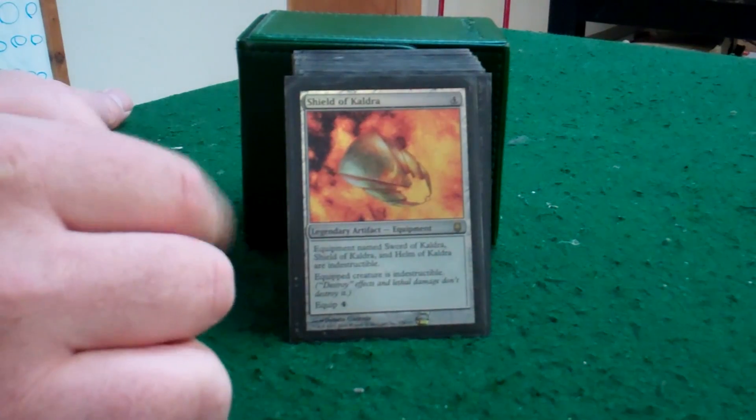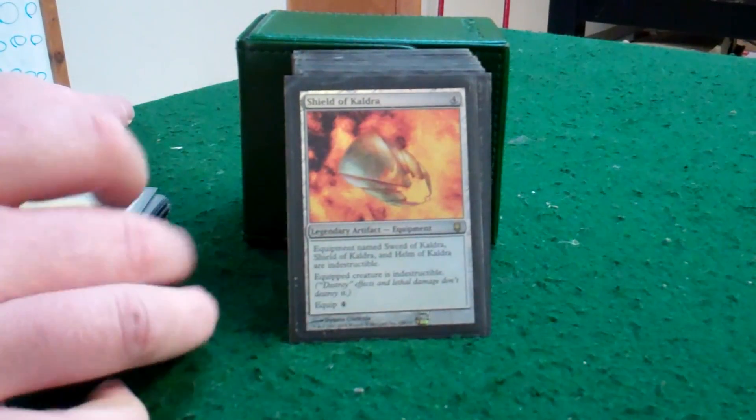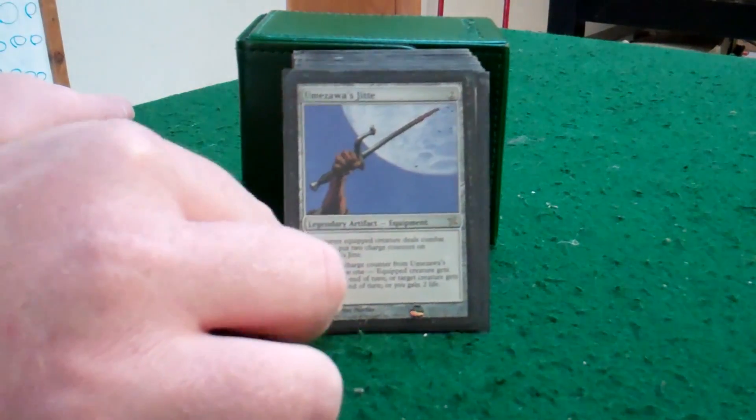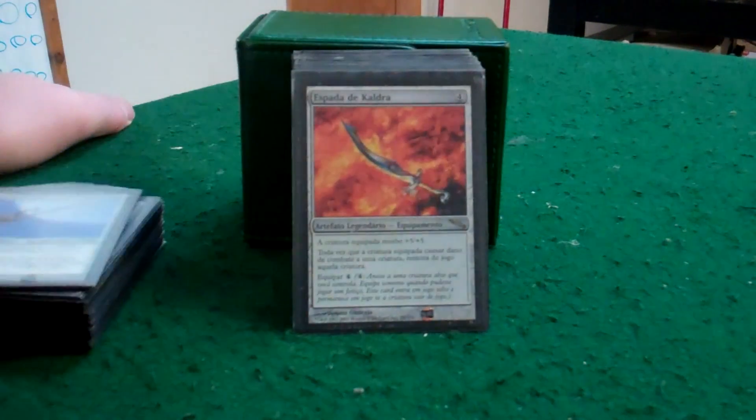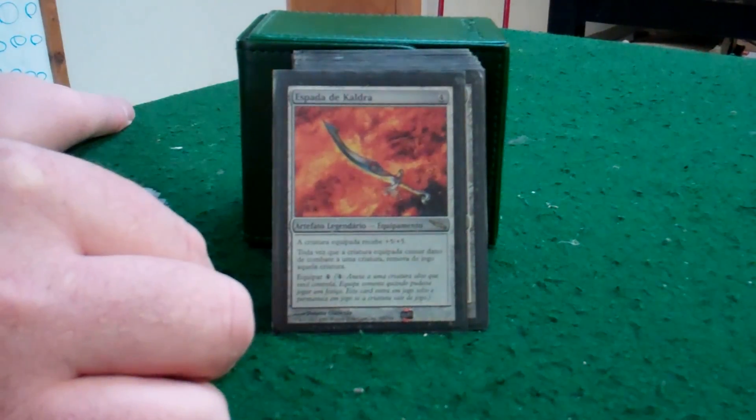Shield of Kaldra — makes the sword and the helm indestructible and also makes the equipped creature indestructible. It gives me a cat during my upkeep. Jitte — for obvious reasons. And the sword: gives it plus 5 / plus 5, and if it does damage to a creature, remove it from the game. Pretty good.